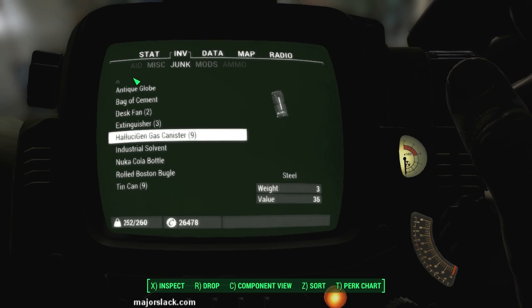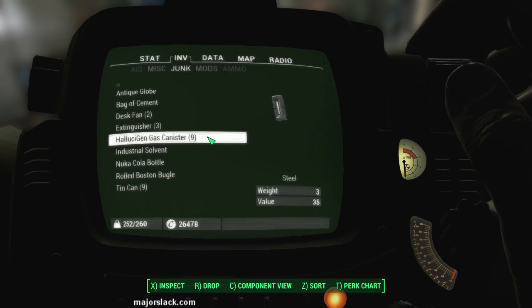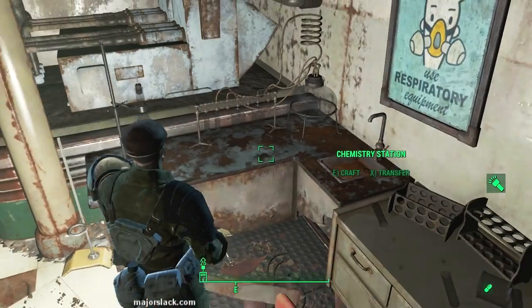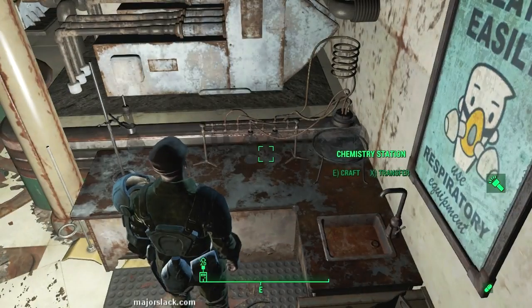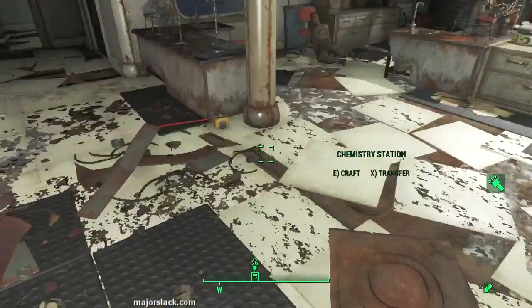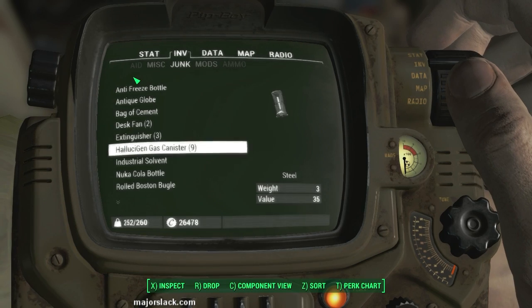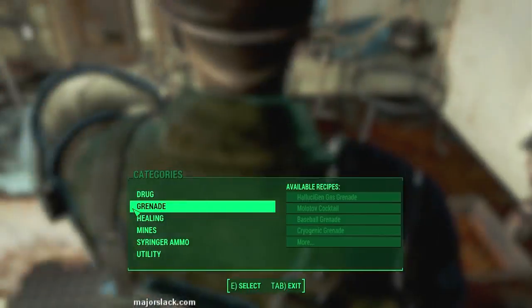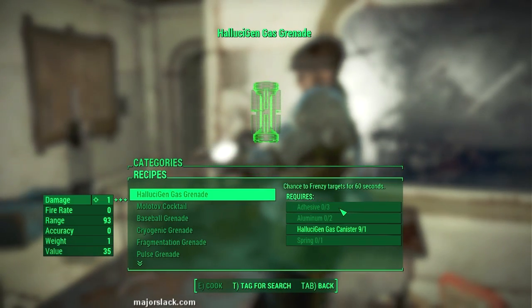Now, one we're going to sell to Fred back at Goodneighbor, and we'll also get 400 XP for that. The others you can turn into Hallucigen gas grenades. Be advised that they actually have to be in your inventory in order to craft them into gas grenades - I don't know why that is. If you put them in the junk in your workshop, you can't craft them. And I do need other components, so we're going to have to do that back at Sanctuary.